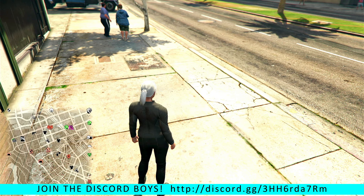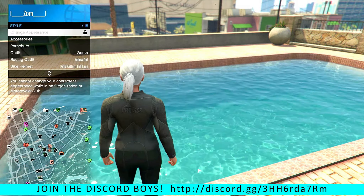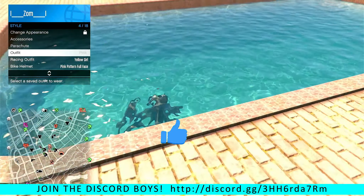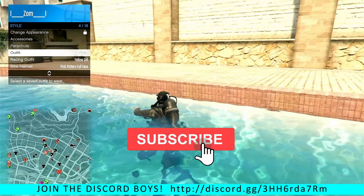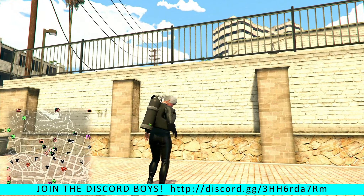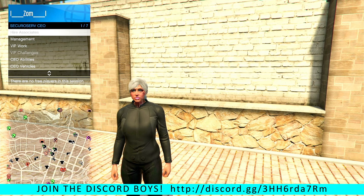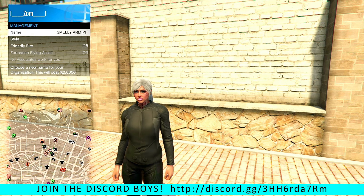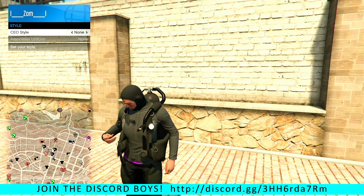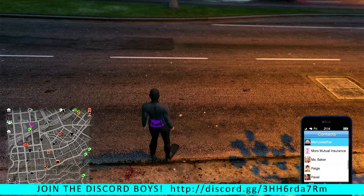Head over to the clothing store and buy a scuba suit. Go to any water, go down to the outfit with the scuba suit and click the one next to it, jump into the water and hit X as you jump in. Jump back out of the water, then hit CEO in your interaction menu, go to Management and Style, then press right on d-pad then left on d-pad to put the scuba suit on, and keep spamming the scuba suits off.